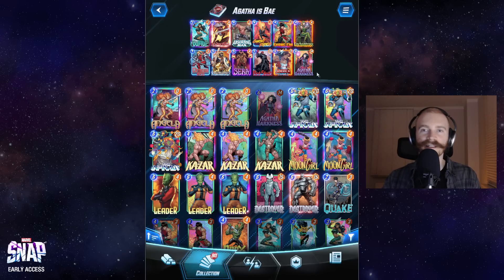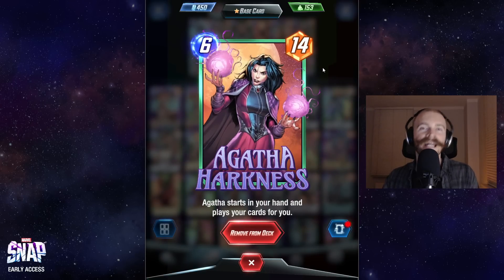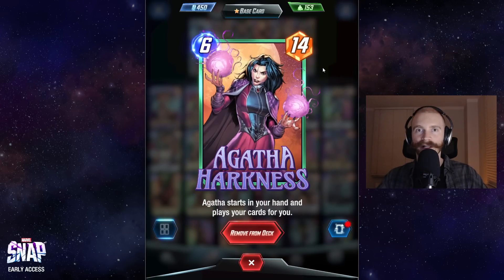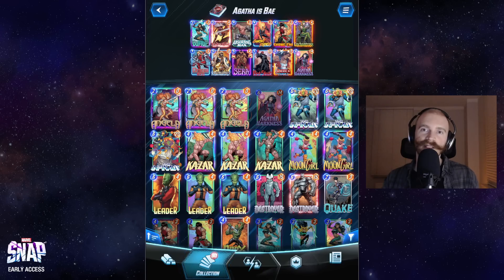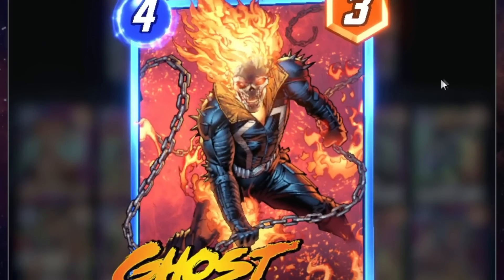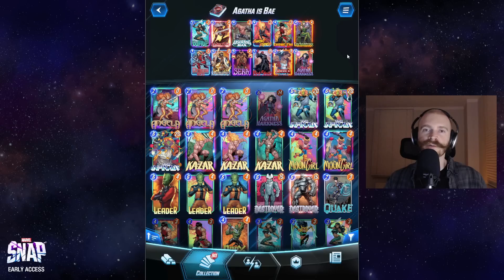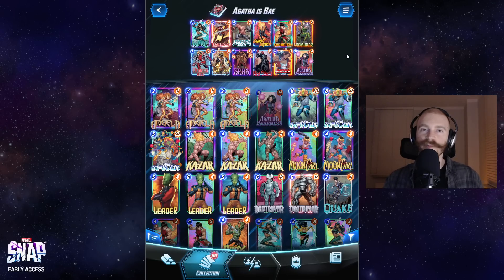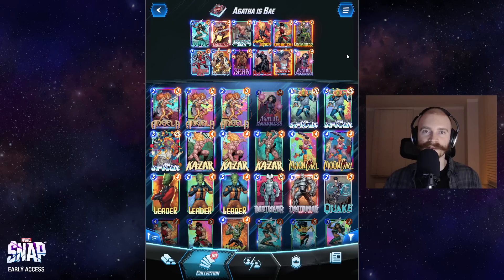The other idea to cheat out Agatha is Lady Sif discarding Agatha on turn 3, and then her control over your deck already stops - you can play freely as you wish. She will also be your only discarded card, which means you can also cheat her out with Ghost Rider: basically 4 mana for 17 power. Pretty insane. So while you usually sacrifice turn 1 and turn 2 with this deck, you will make up for it by having some pretty insane power plays on turns 3, 4, 5, and 6.